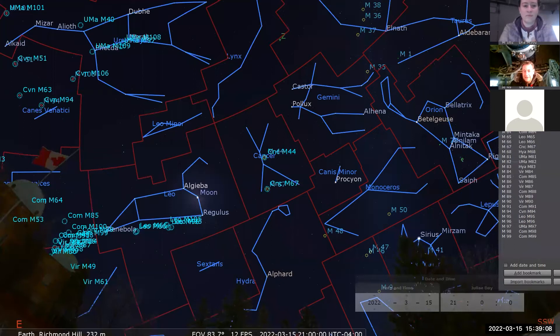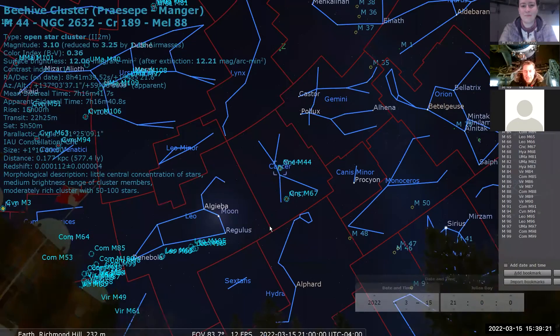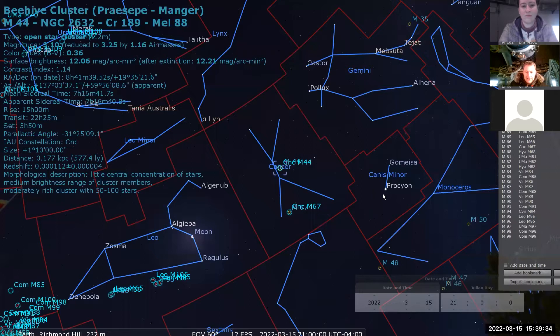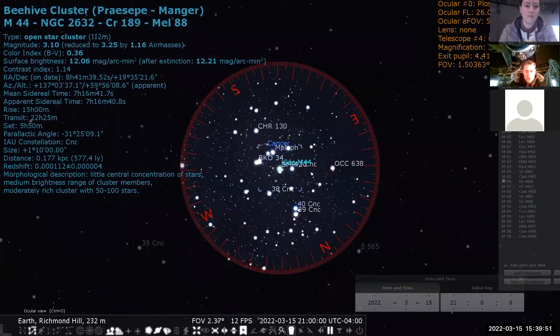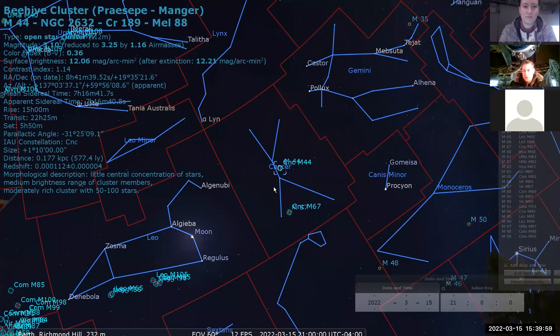Messier 44 is here in Cancer. It's an easy target — a bright open cluster. It's naked eye if you have a dark sky, and visible in binoculars or any size telescope. It's twice the size of the full moon. The easiest way to locate it is not using the dim stars of Cancer, but using Procyon and Regulus — split the difference and go a little higher, and look for a fuzzy patch in your binoculars. M44 is otherwise known as the Beehive, or Praesepe, which means manger in Latin. Use low magnifications and look for pairs of stars, chains of stars, and patterns.